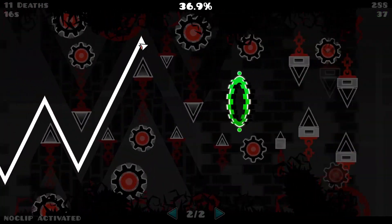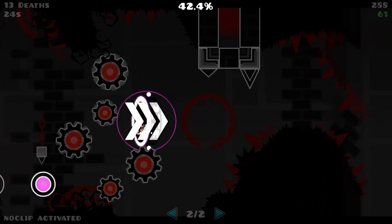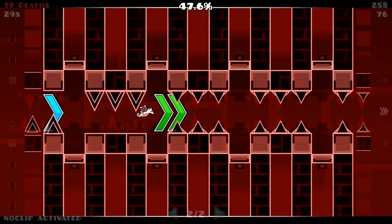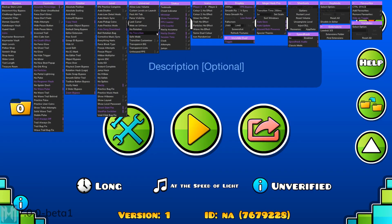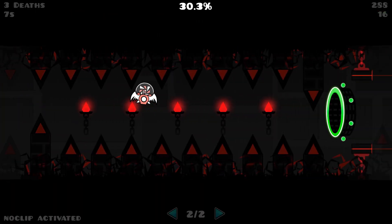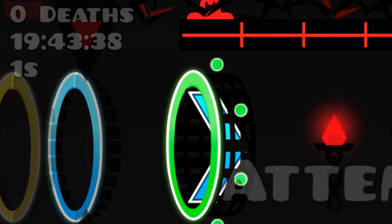Noclip deaths is a decent substitute for noclip accuracy and could make playtesting a bit easier. Next you have session time, which just tells you how long you've been playing a level — pretty simple stuff. There's also a clock that tells you the current time.